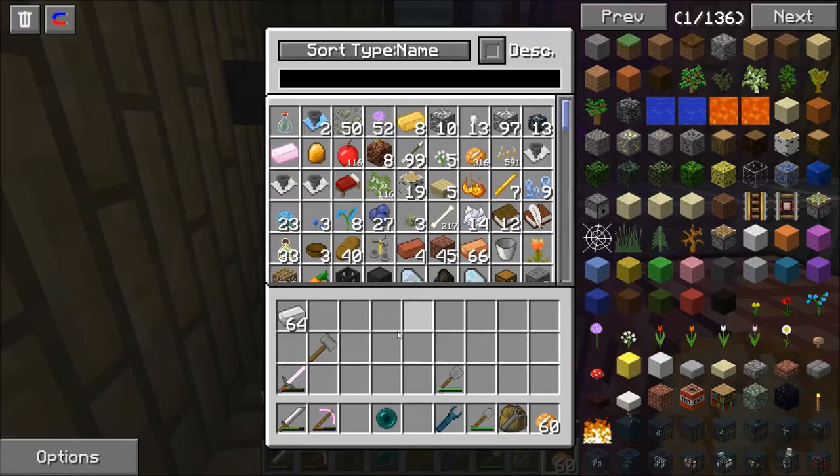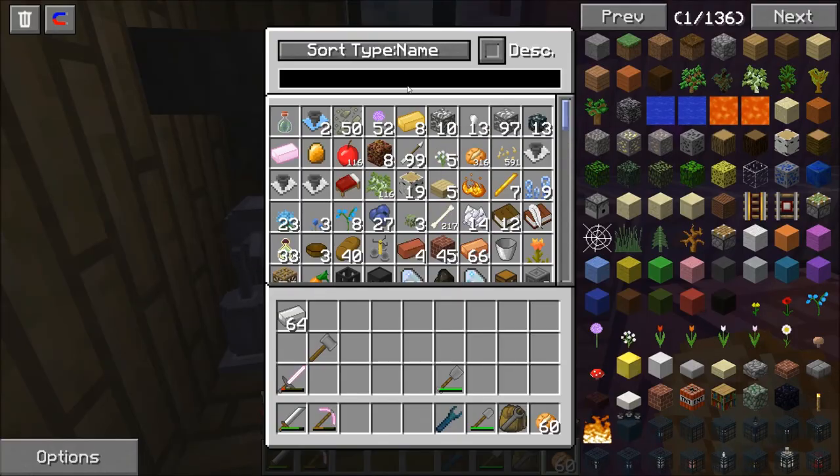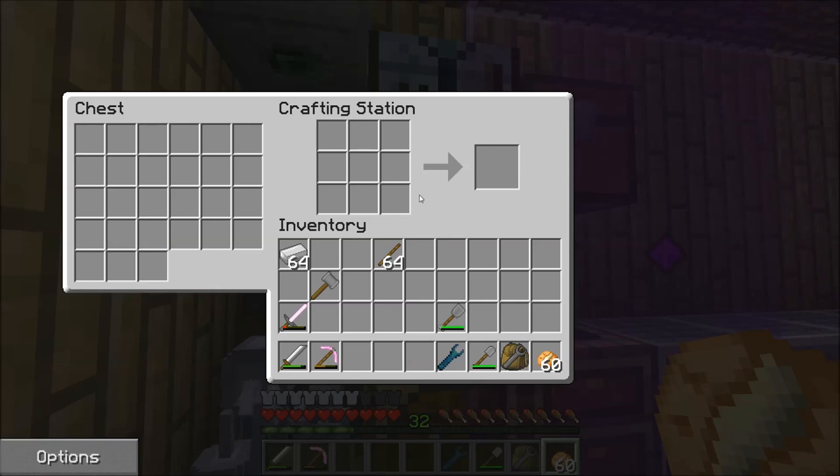Okay, so back to here. We have our iron, and we're going to need sticks. I don't think we need very many sticks. So the first thing we need to build is a hammer — like this. Yep.